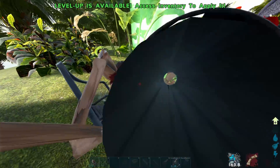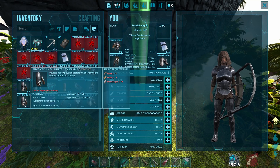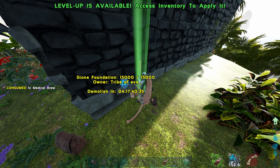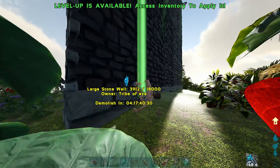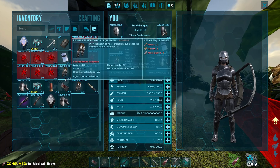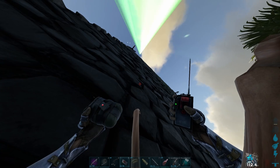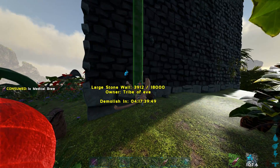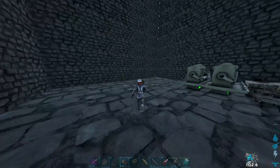There's a blind spot here - I don't know how you get a blind spot on this base like this, but there is. I just need to chill out, don't do anything stupid. Heal up - I've got enough med brews here, just heal and I'm good. The reason why that didn't blow is because it was a large metal wall rather than a small one. There we go, and the base is down.